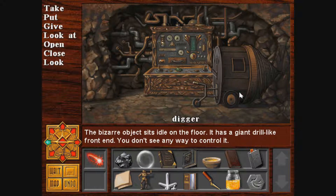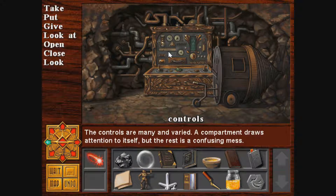The bizarre object sits idle on the floor. It has a giant drill-like front end. You don't see any way to control it. Where is this compartment? Is it this slot? But it only mentions... Ah! Here's the compartment.